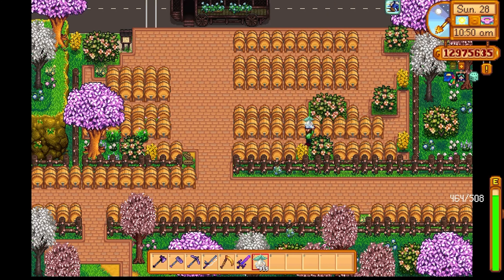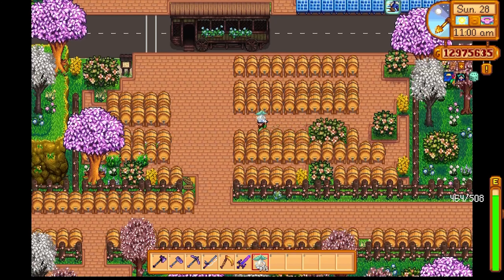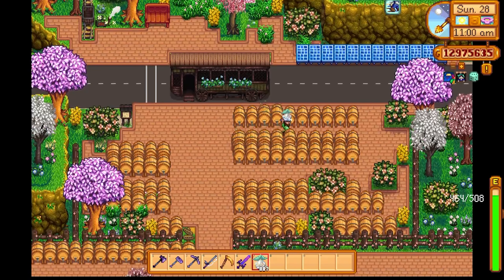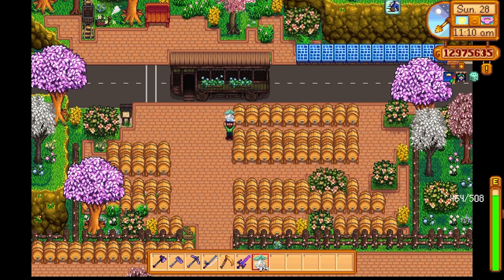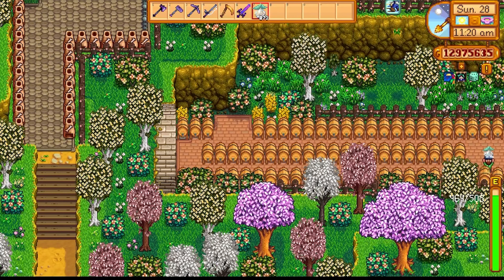There are other potent crops you can put in these kegs as well. You've got starfruit which you can get in summer, strawberries and rhubarb which you can get in spring, and pumpkins which you can get in fall. So even if you can't access starfruit there are alternatives. If you get your hands on an ancient fruit, the best thing to do is put it into a seed maker and keep replicating it until you have a huge ancient fruit farm.